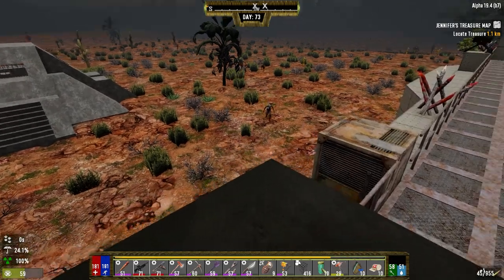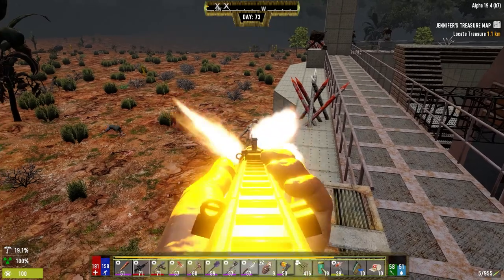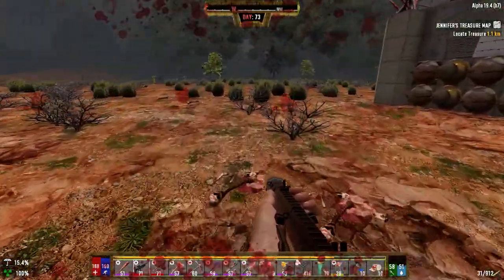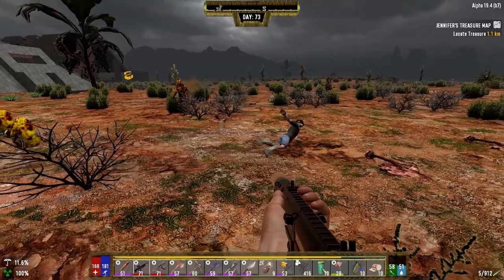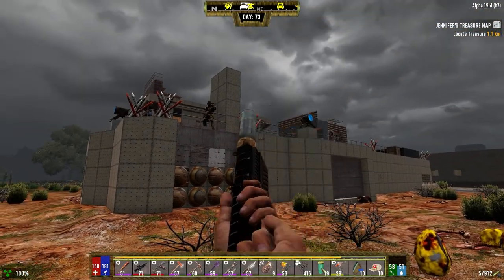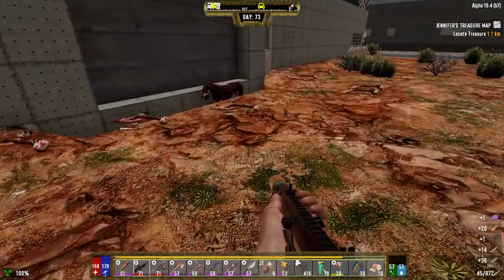And then this becomes a wandering horde. Fuck it, let's get down there and fight these guys. Ow. Yeah, thanks for helping out guys. You got them? Did you get them? You sure? Maybe I'm going to double tap them just to make sure. Fuckers. I don't know why I'm protecting you. Oh, a little bit of ammo that I can't use. And a hat.